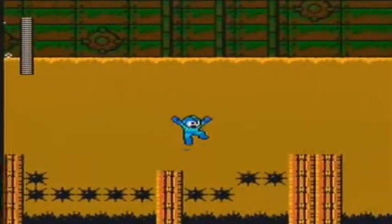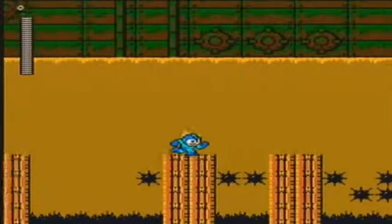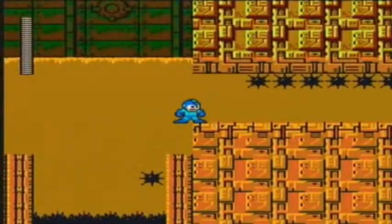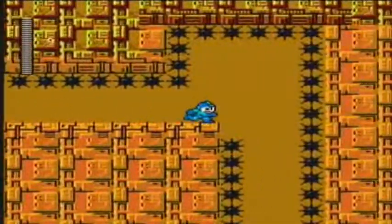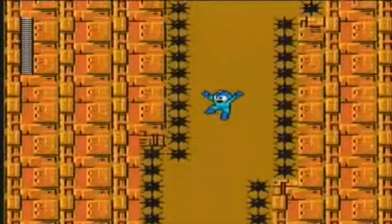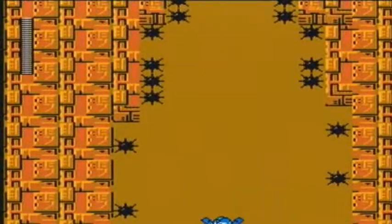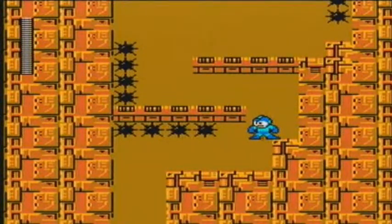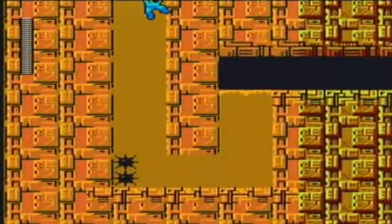Lots of spikes, and a giant fish that would only be jumping at you in difficult mode. I believe it's an insta-kill. Now you've got to drop down in the spike-filled water. But it's not that hard — all you've got to do is jump all the way to the right, and then very slightly move to the left. You have to be falling directly to the right, otherwise you're going to die.